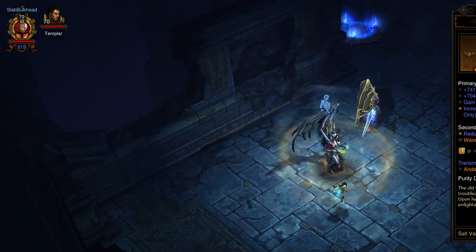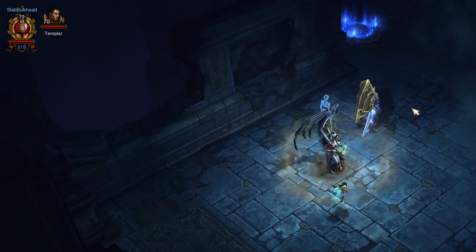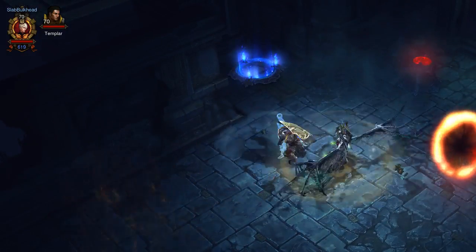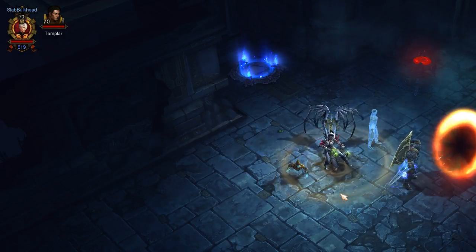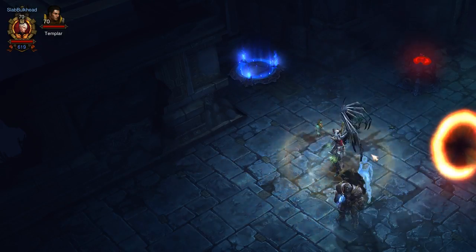You want to get Cain's Gaze, the helmet, because this allows you to cast Wave of Light anywhere on screen. Normally it'll cast right at your feet, but as you can see when I'm using it, I can put it pretty much anywhere, which is greatly helpful. If you don't have that particular helmet, it'll drop pretty much right in front of you every time.